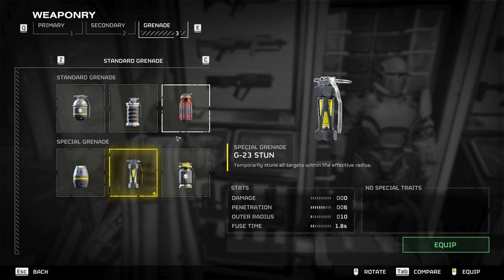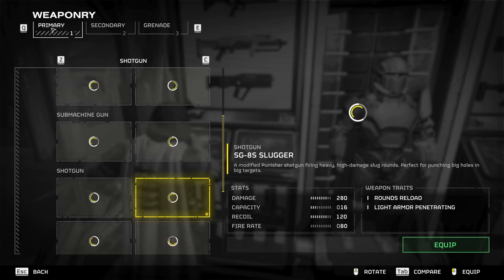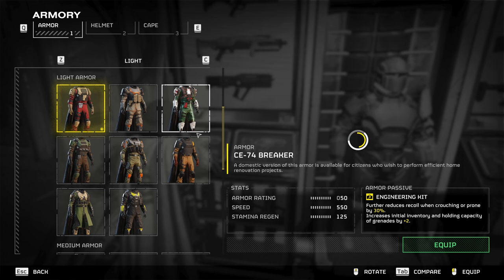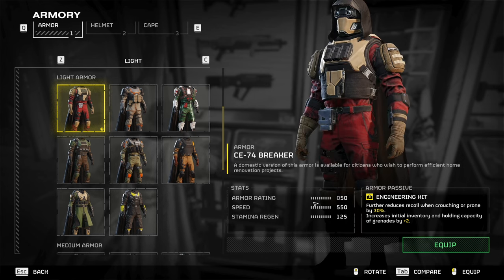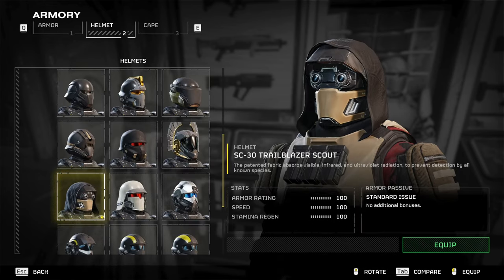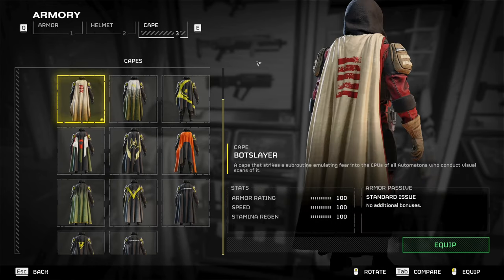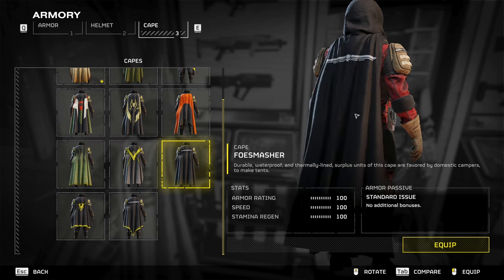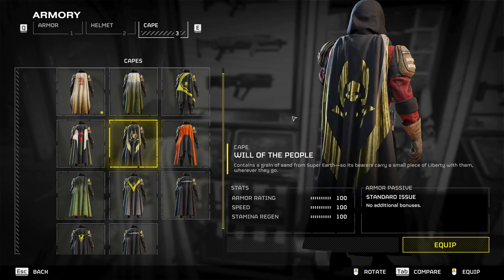We'll do the blue one and then the revolver one. After that you can do the stun grenade. Your armor's going to be the red one — it gives you two more grenades and you're fast a lot, so that's good. And then the Tusken Raider one.